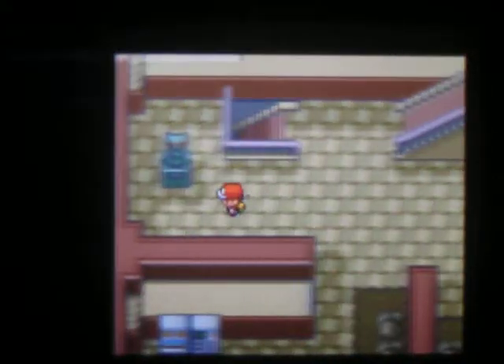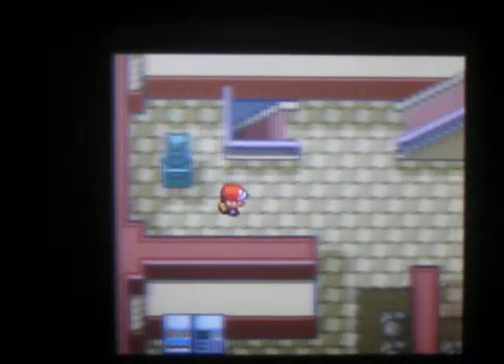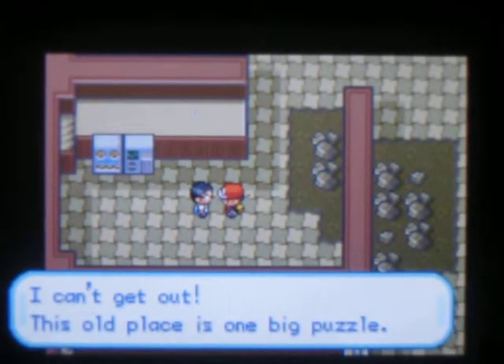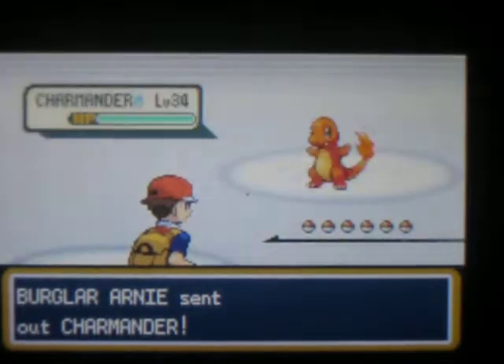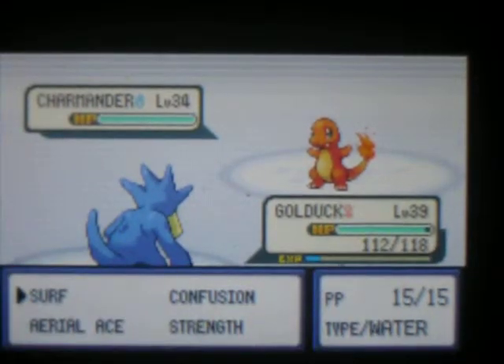I gave my fossil that I brought from that rock tunnel area to the professor right next to the Pokemart. After we're done here, I'm going to go back to him, and I can get it back — he'll turn it into a Pokemon for our Pokedex. Pretty nifty.